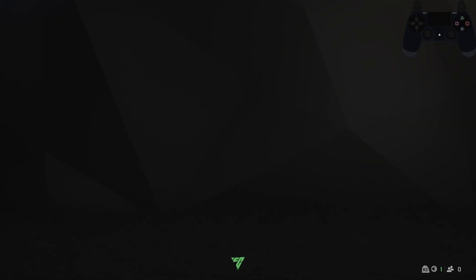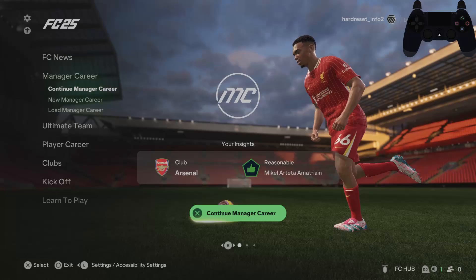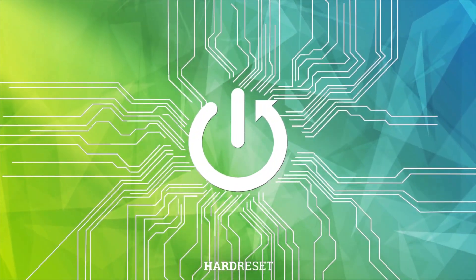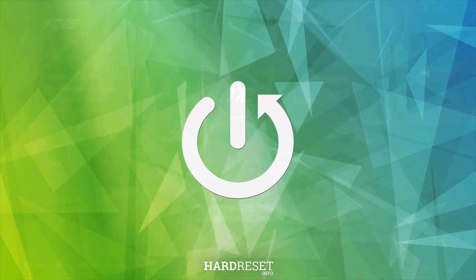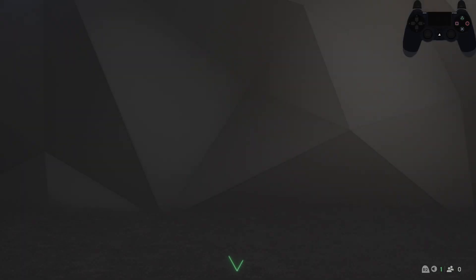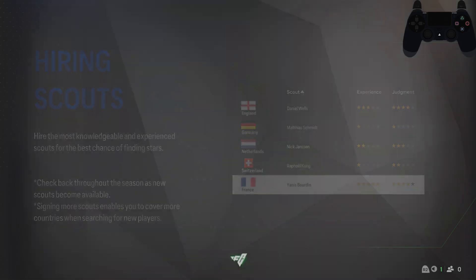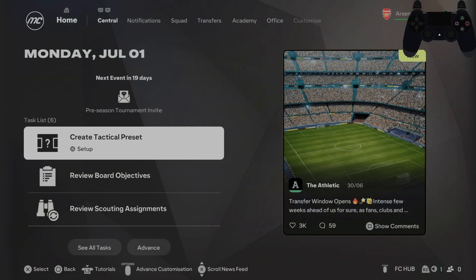In this video I'll show you how to create tactical presets in FC 25. To begin, go to Manager Career and select Create Tactical Presets.